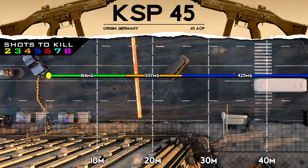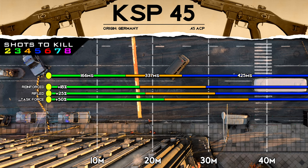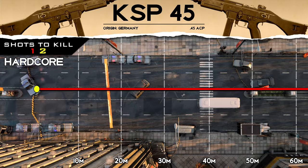As for ranges, our one burst kill or three shot kill potential is about 15 meters, which is not too bad. You can definitely navigate most maps in such a way that you keep yourself within that 15 meters, and that should really be your goal with this gun. Beyond that, our four shot kill range extends out to 25 meters, and in hardcore modes this will always be a one shot kill.